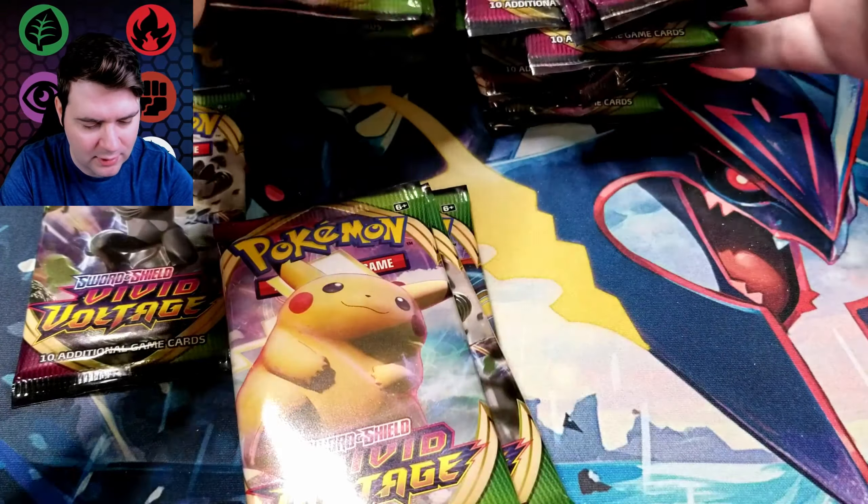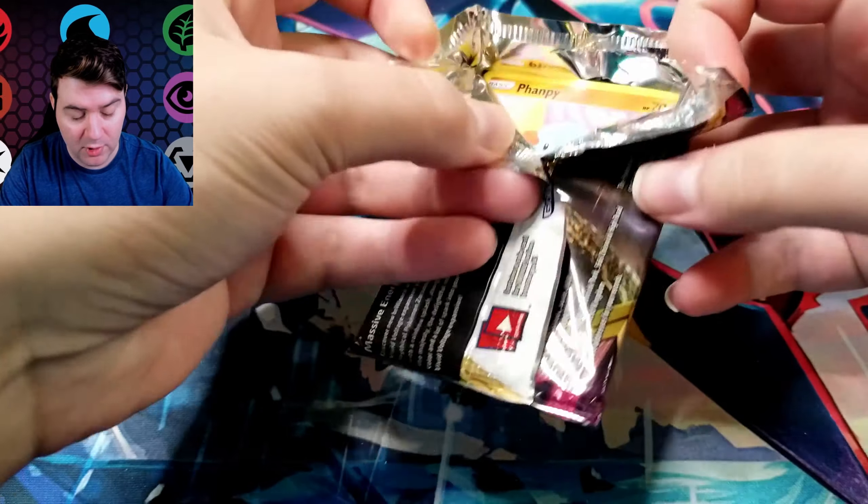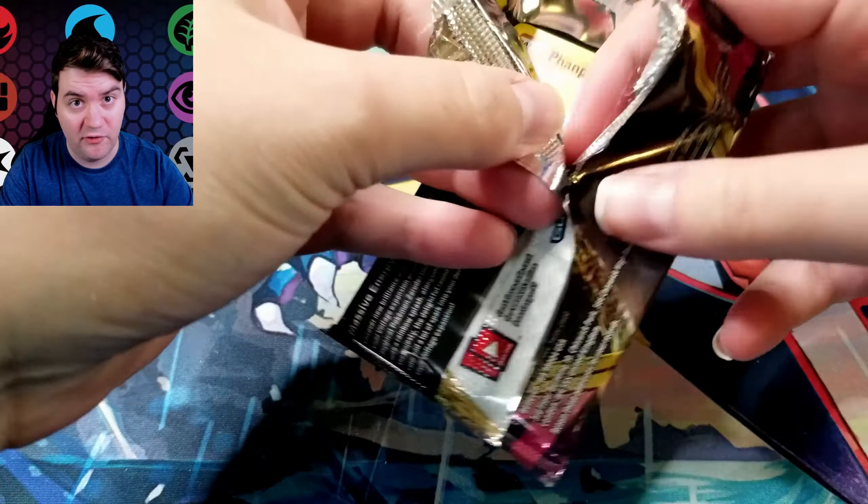You get that white powder all over your fingers when you open those boxes up because they're covered in like a paint. Okay so we got our usual 36 packs. Nothing too crazy here. I should do a quick little shuffle — my version of shuffling, which I'm not sure if it makes a difference or not. I have had boxes where when I didn't shuffle the packs I opened half the box and got like one ultra rare, so they were definitely not distributed well throughout the box as it came.